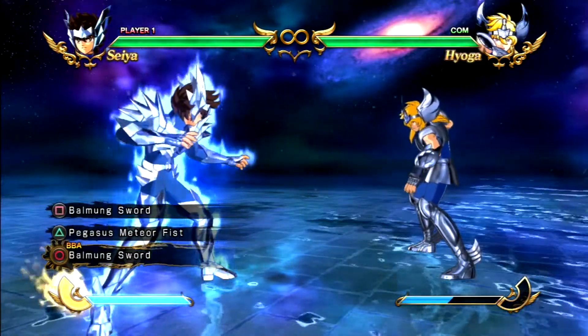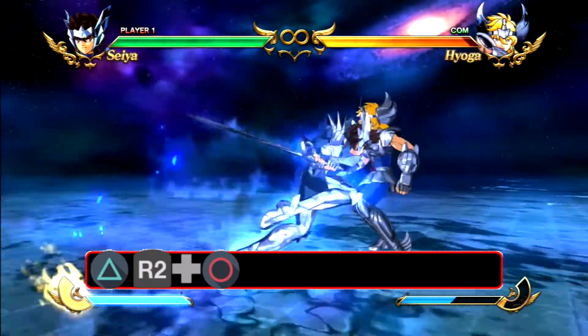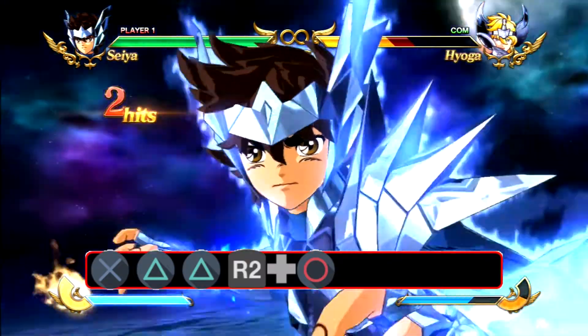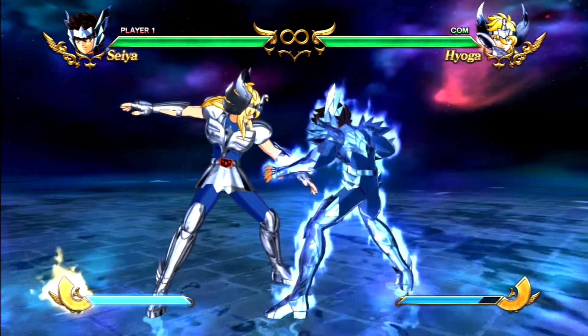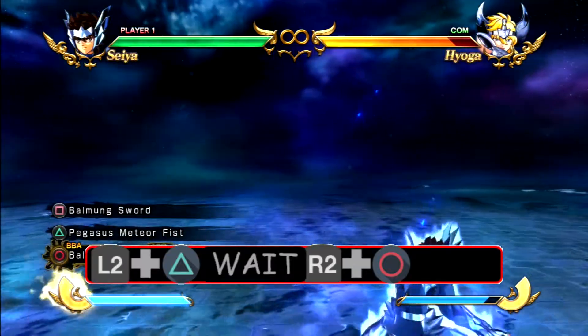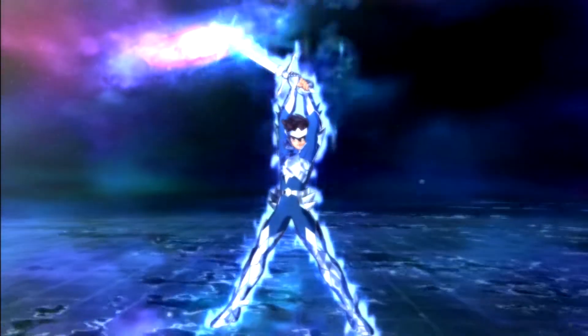Balmung's sword is exactly like Pegasus Meteor Fist. Triangle, Big Bang Attack — same thing. Jump, triangle, triangle, Big Bang Attack. It even has the same thing like Pegasus Meteor Fist: L2 Triangle, wait, then Big Bang Attack. But don't do it when you're online because there might be lag and it's hard to time.